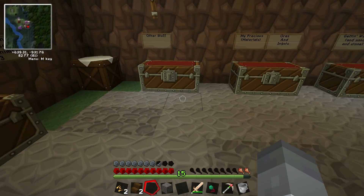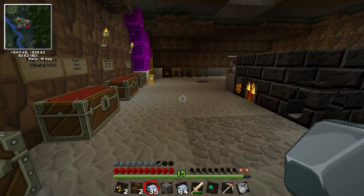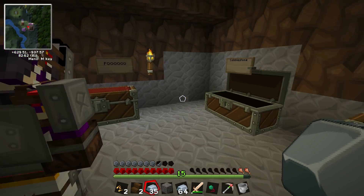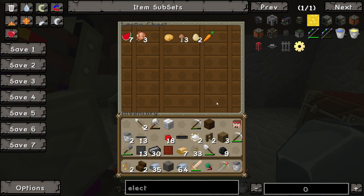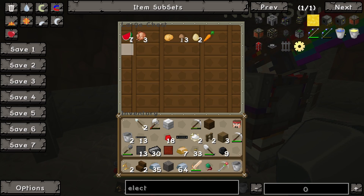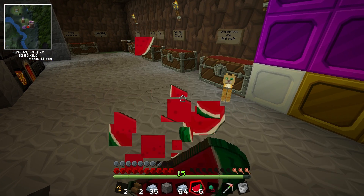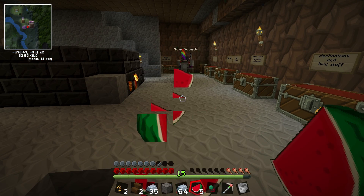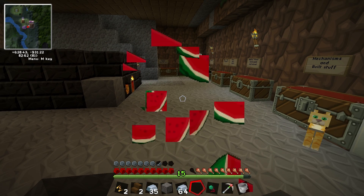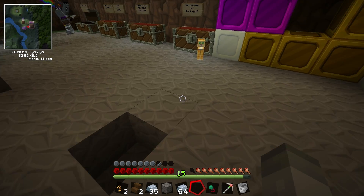I didn't know, yes, but I am very happy about that. Where is it? It's in the back right, and there's a cobblestone and dirt chest. I'll put some melons in there — actually I was hungry, I probably should eat not throw it away. I'm gonna make some melon seeds and then go plant some more melons. Actually, the stuff we already planted just grows back, so I won't go make more melons.